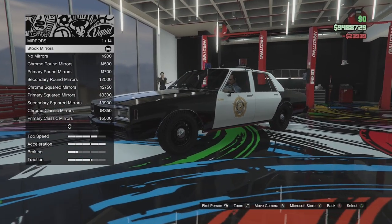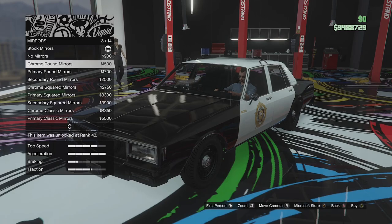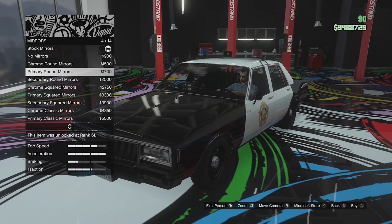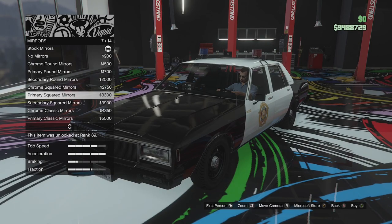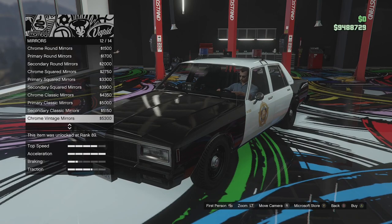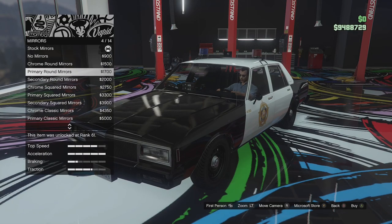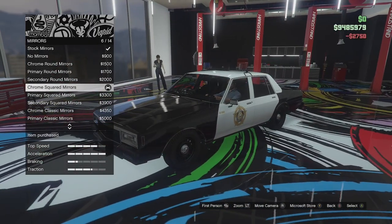Mirror options. We've got chrome mirrors, we can remove the mirrors, round chrome mirrors in primary or secondary, chrome square mirrors in primary or secondary, chrome classic mirrors in chrome, primary and secondary, and finally vintage mirrors in chrome, primary or secondary. I like the square ones in chrome — they look kind of period correct.